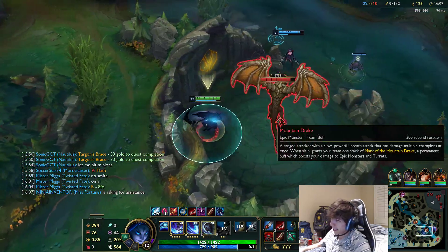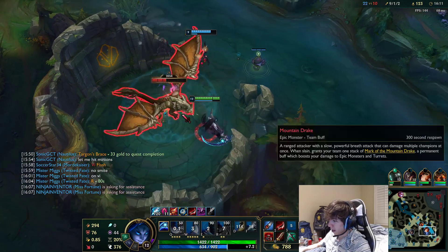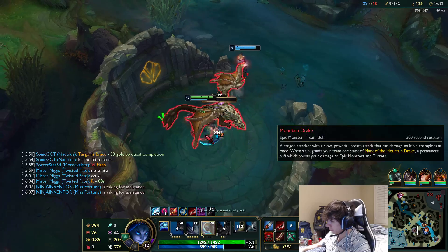Vision control is very important as a jungler. Get a control ward every now and then. Alright, so we get this objective and get some camps.